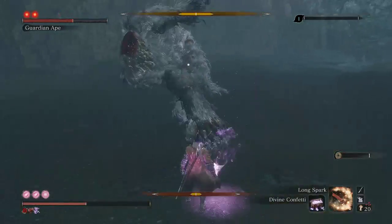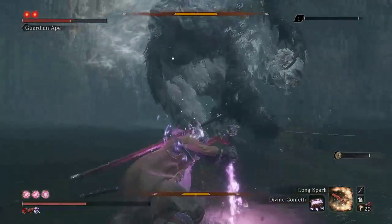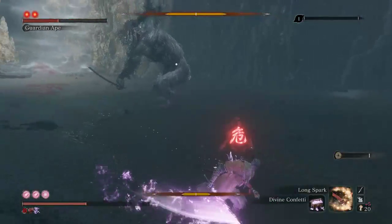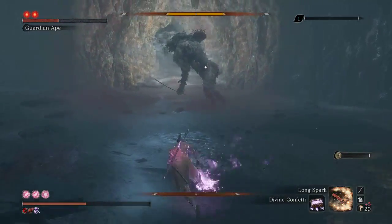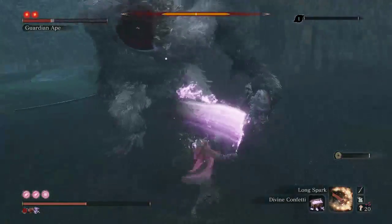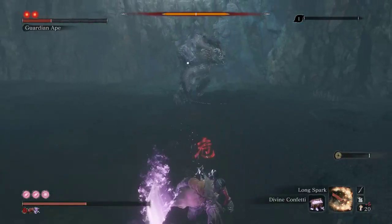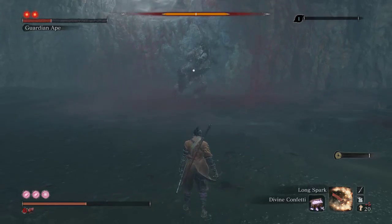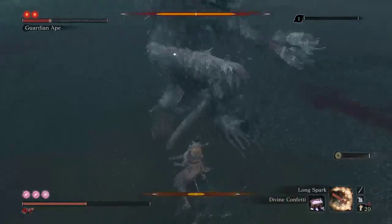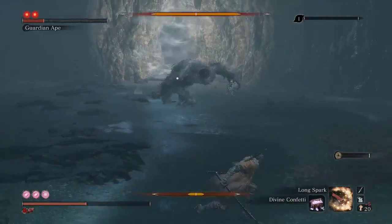I still hate this attack right here — it's got really unclear hitboxes. So the Tanto halves your health — it does half of your max health in damage to you, then gives you five temporary emblems. It's like the Blood Bullets in Bloodborne — exactly that's what it is.